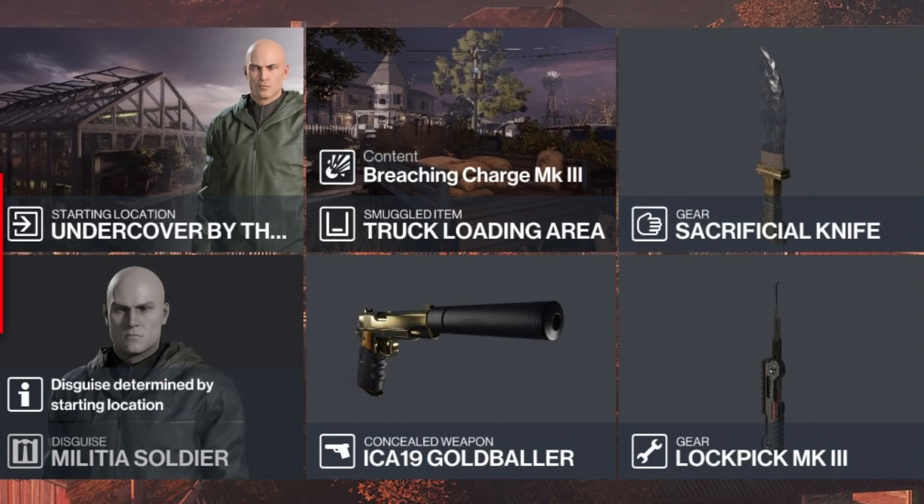For today's challenge we will be starting at the greenhouse, and we will be bringing with us a breaching charge stored in the loading area, a sacrificial knife, and our ever trusty lockpick.